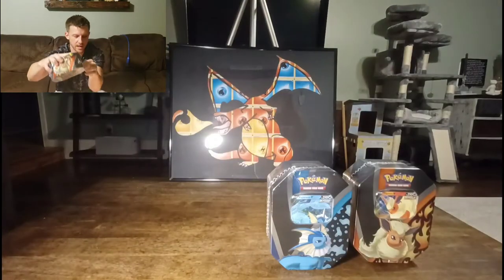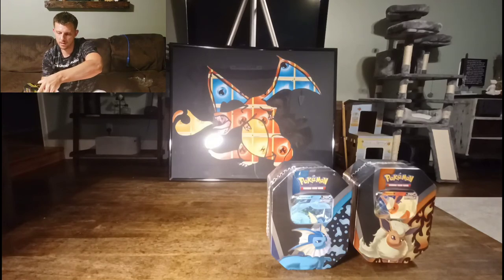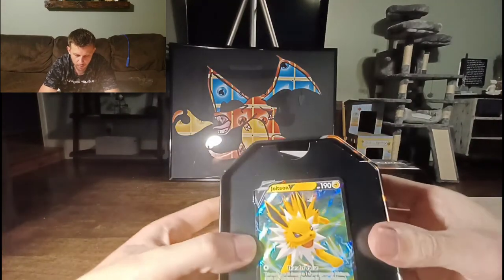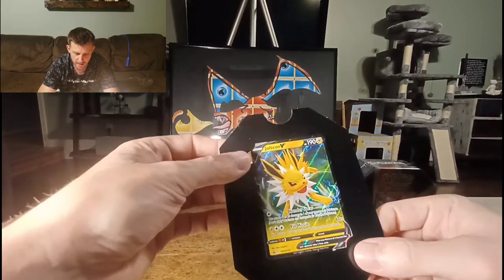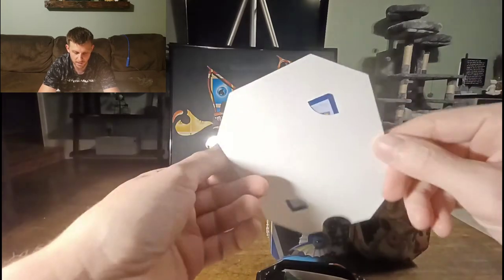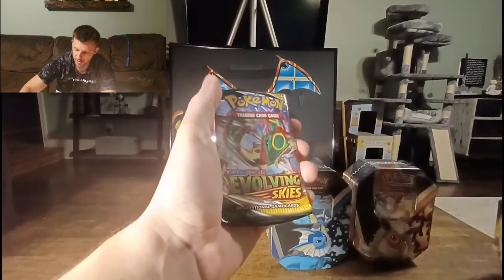Let's rip open Jolteon right here. Not too bad to open up, nice and easy. We'll pop it open and see that we get a Jolteon promo card. It's not very protected in there — the corners are just shoved in there. I see some PSA 10 issues going on right there. Cardboard instead of the standard plastic — that's a little rough with those corners shoved in like that.